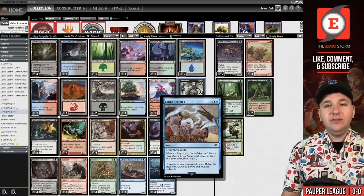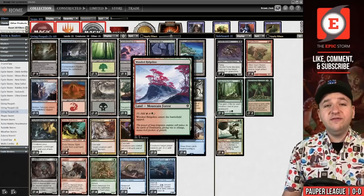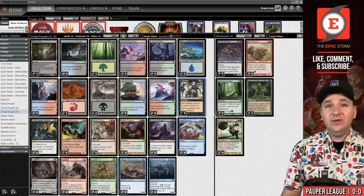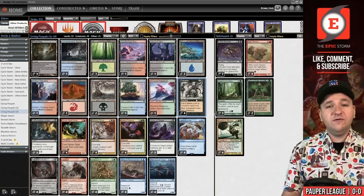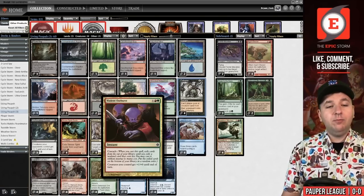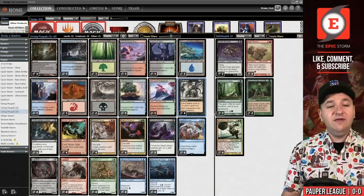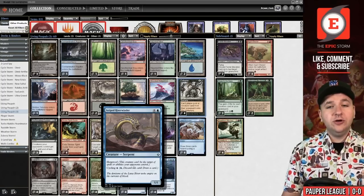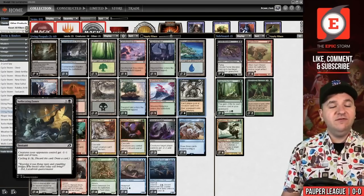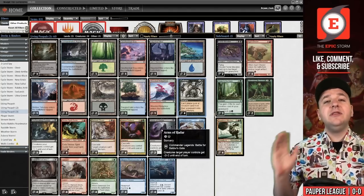The basic land cyclers really fixed the mana base and gave the deck a lot of power. We're playing a four-color mana base with tons of dual lands, and we can do that because of all these efficient land cyclers — it's truly beautiful. The next core is Exhume, Violent Outburst, and Demonic Dread. You cast these cascade cards and look for a card that costs two or less. The only one we play is Exhume, so we effectively have 12 copies of Exhume thanks to our Cascade spells. We put a large creature into play, then wrath them using Suffocating Fumes or Arms of Hadar, attack with our large creatures, and ultimately win the game.